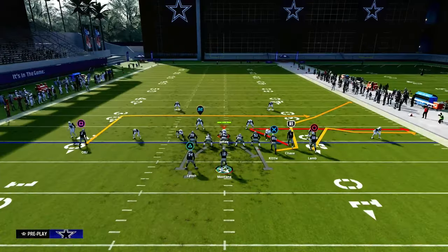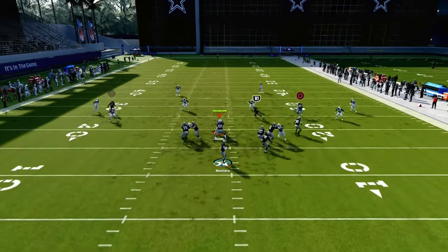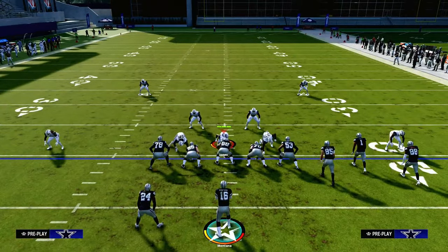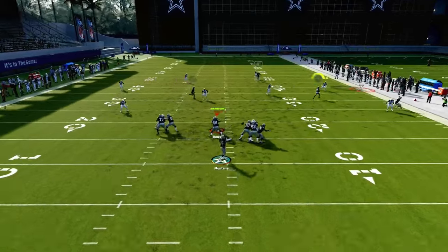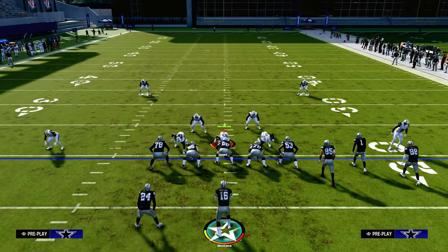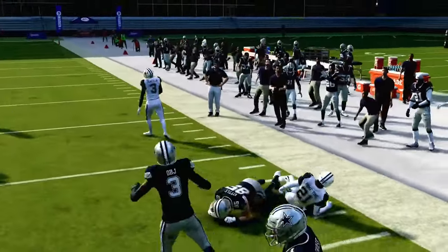Now what if they're pressing their zones? A lot of times that's going to be a Cover 4 of some type. This is why it's very important to run this with the Bunch to the short side of the field — due to the delayed nature of this tight end corner, that outside quarter really never defends it. You're going to be able to attack consistently to that side. If you put the outside receiver on a streak or fade, the outside quarter has to respect that, and then you're able to attack with your tight end, as you can see right there.